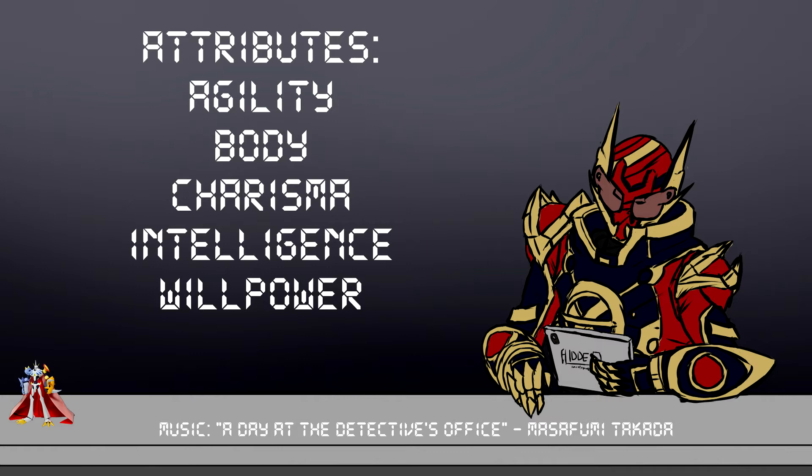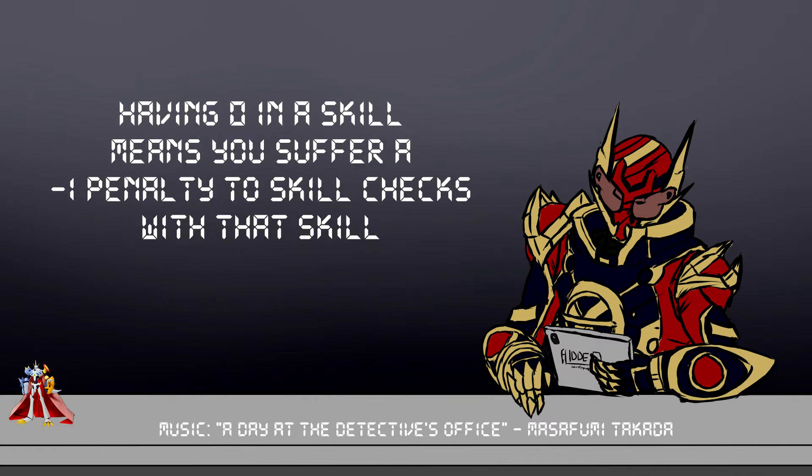It's important to note: if you have a zero in a skill, you actually take a minus one penalty to any skill check you make, which represents your character's inability to use that skill effectively. So let's say you made a stealth check to try and hide. You would add your Agility — let's say you have 3 Agility — then you would add your Stealth, which is zero, but that would actually be a minus one. So you would roll 3d6 plus three minus one. We'll get more into rolls later, but that's how the general skill rolls work.